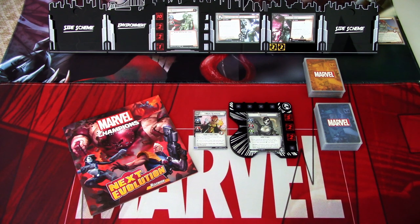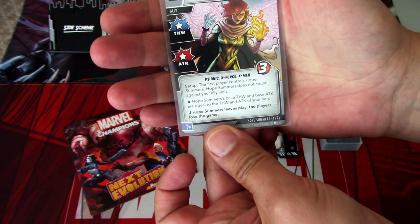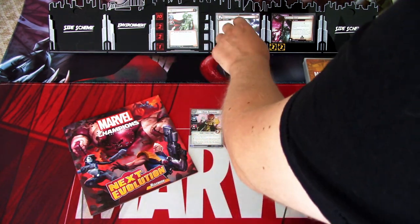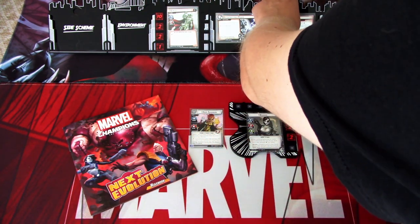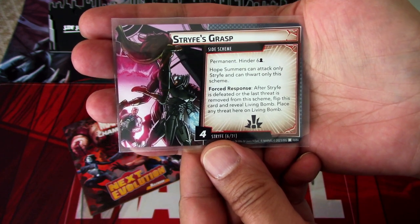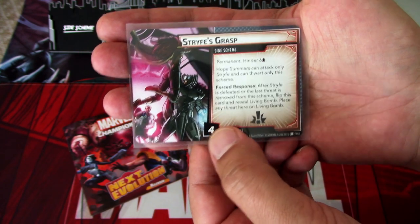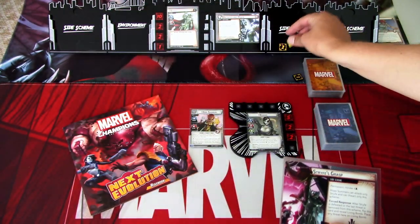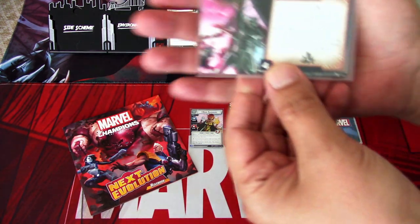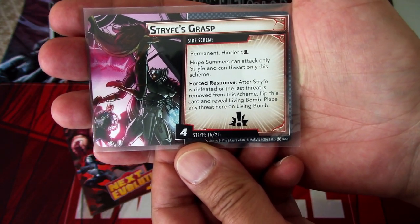There is a lot going on in the setup here. So first off, we have Hope Summers in play. If we lose Hope Summers, we lose the game. Then we have to put the Strife's Grasp side scheme into play in the setup. This is Permanent Hinder 6, so it comes into play with 10 threat on it — I forgot to add all of that threat there. So let's correct that. It comes into play in a solo game with 10 threat on it.